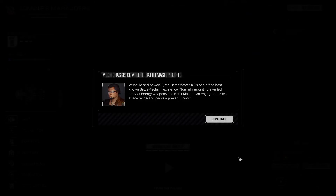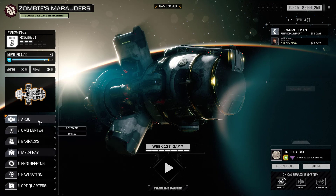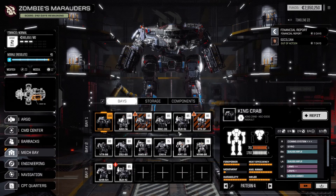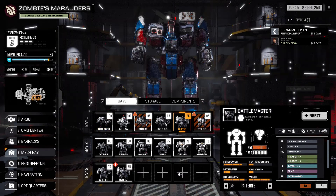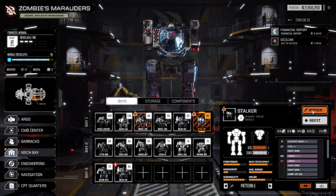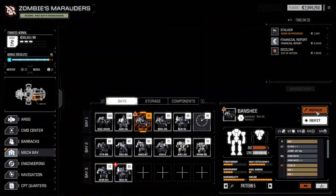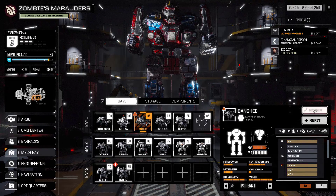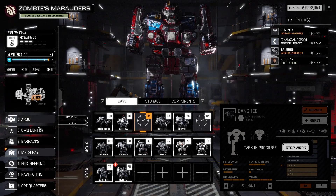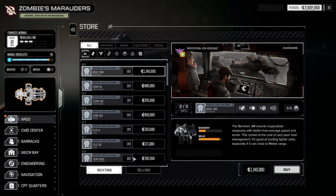We'll take the other AC 20 and the medium laser, triple plus SRM 4 and triple plus - that's fair enough. That mech is ready to fight, commander. We already have a Battle Master fitted out and they come blank with no weapons. Repair - one day, 6,000 C-bills. And another repair for 22,200 C-bills - most of that damage I caused myself with the death from above. Oops.